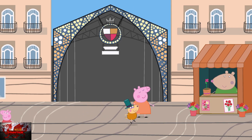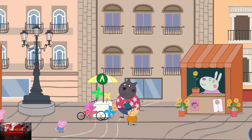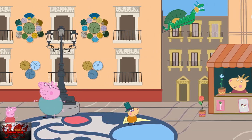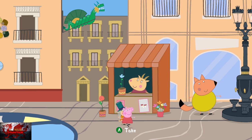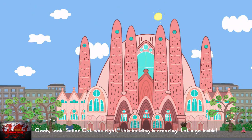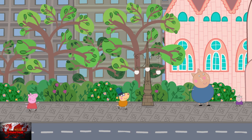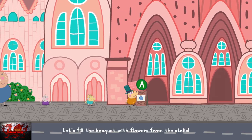Once we arrive in Barcelona, just keep heading to the right. We're going to interact with a particular flower stall in order to grab that souvenir — it'll be the obvious one which Peppa has just pointed out. Make sure to pick up the flower, then keep heading all the way to the right. You can interact with things if you want to hear some dialogue, but if not just keep heading right, ignoring every amazing building. Just keep heading all the way to the right until we get to the beach, because that's the only reason people go to Barcelona, right?